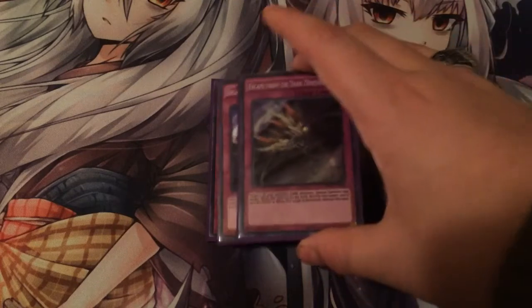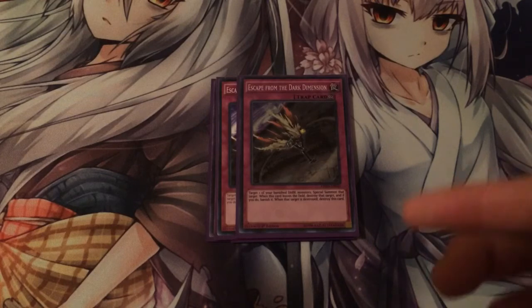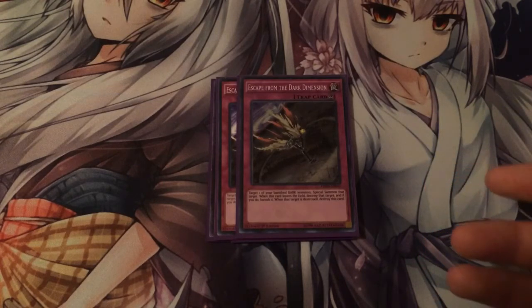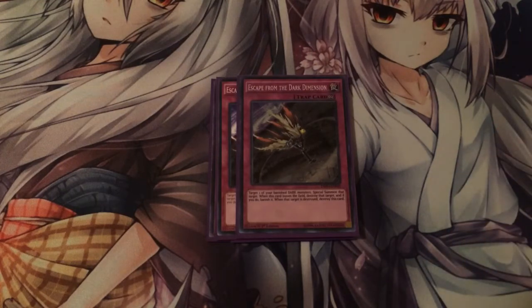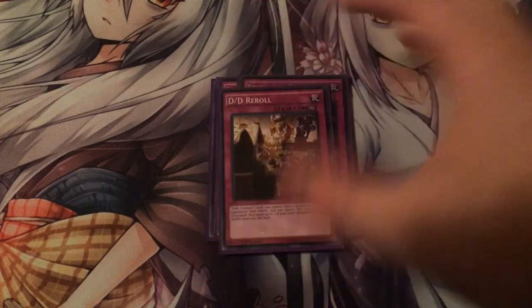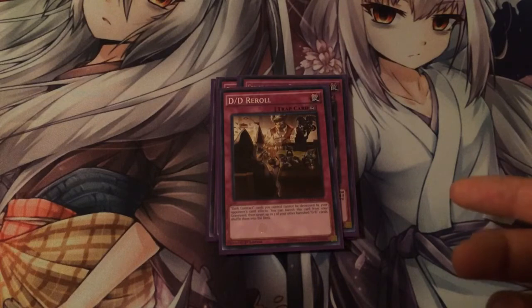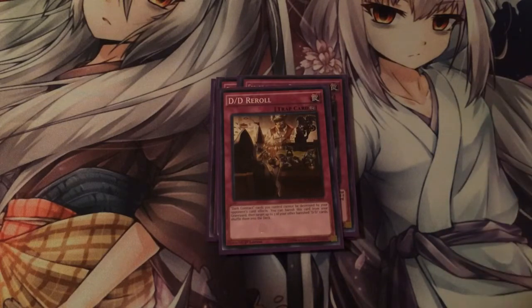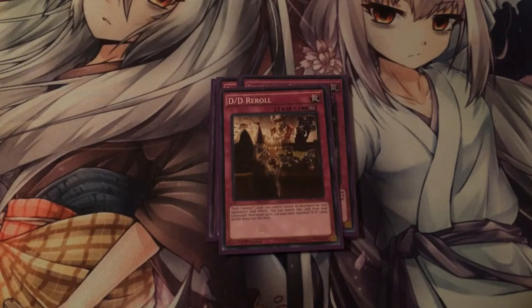Run two Escape from the Dark Dimension — you just special summon a banished card. You banish a lot of your high level monsters in this deck sometimes, so it's good to get them back when you need them. Only run one DD Reroll. This makes it so your Dark Contracts can't be destroyed by card effects. And when it's sent to the graveyard, you can banish it to shuffle three of your banished cards back into the deck.